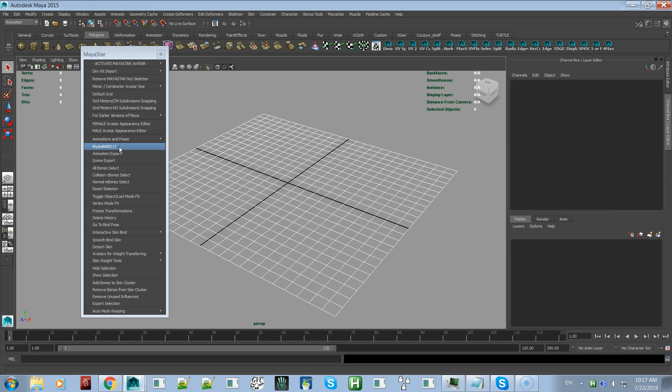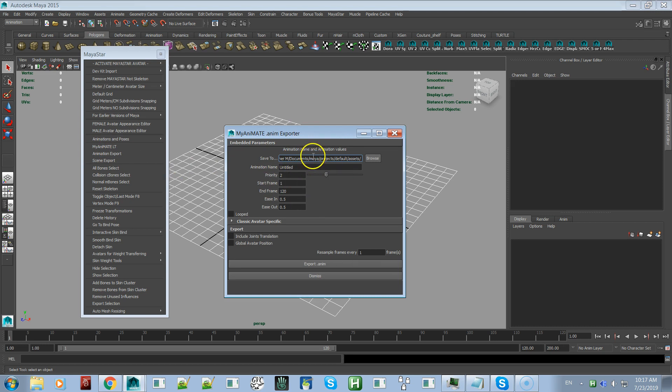With MyAnimate Light, you'll be able to make poses and animations for a single avatar — not small animations, you can make long animations, but for a single avatar. If you want to make couples animations or control the priority of individual bones, you'll want to buy the full version of MyAnimate. The MyAnimate Light export window lets you set priority for the overall animation, but not for individual bones.